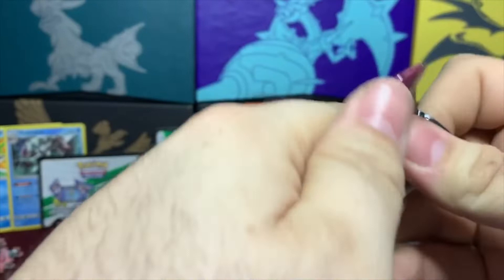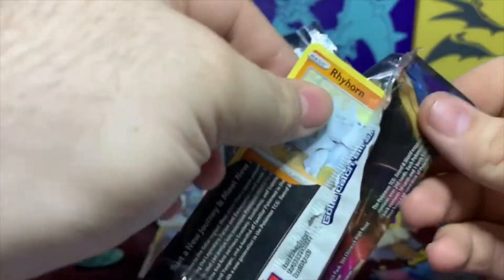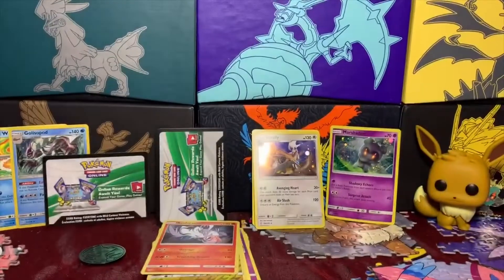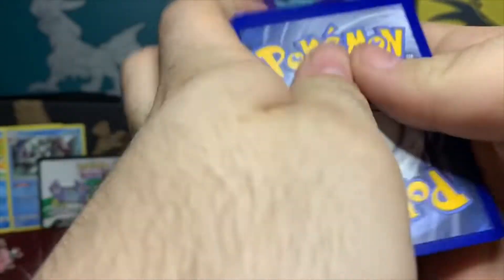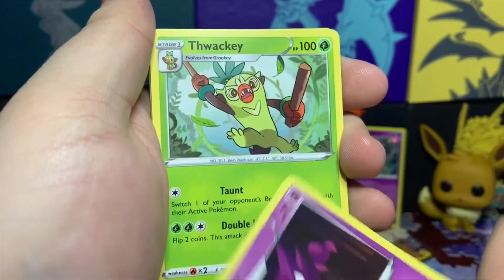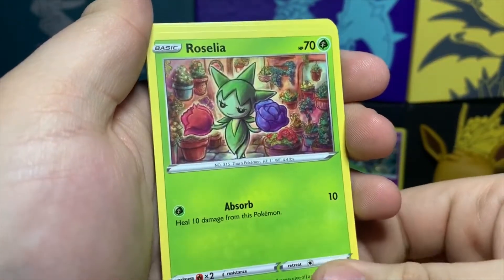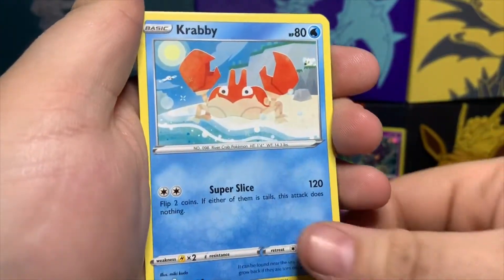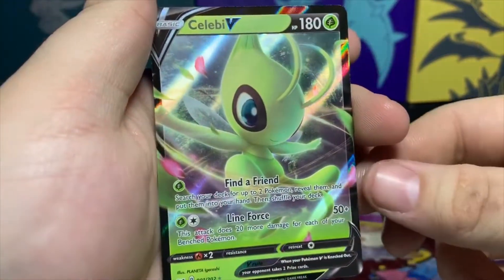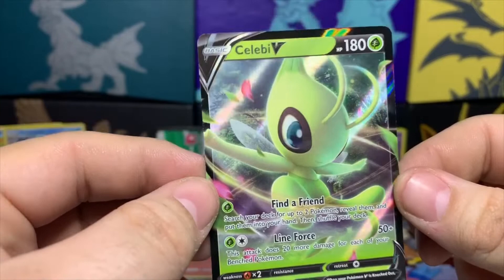Last but not least, we have our final Sword and Shield pack. Code card for you there — four from the back. We got a Leaf Energy, Haunter, Flaaffy, Palpitoad, Rhyhorn, Roselia, Ferroseed, Crabrawler, Galarian Zigzagoon. Ludicolo gives us our reverse and — oh look at that — a Celebi V card, which I do not have! I really like the holos on these V cards.